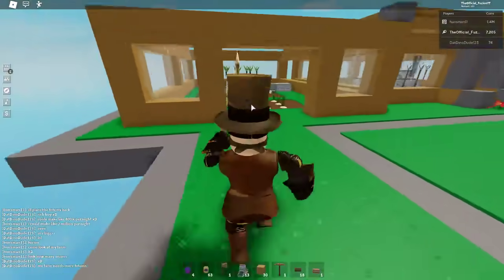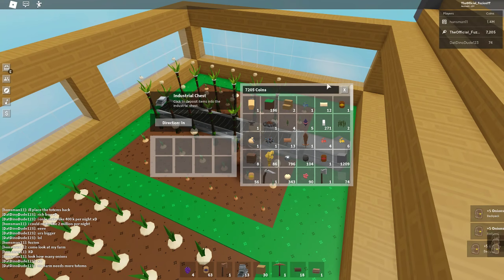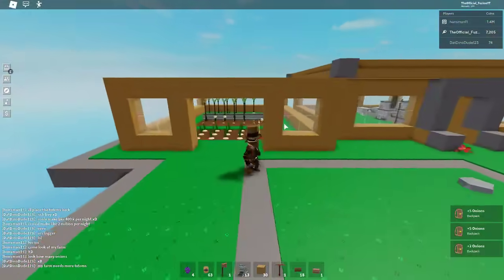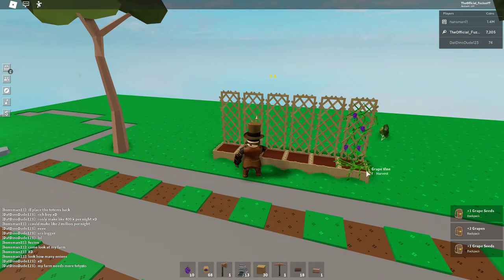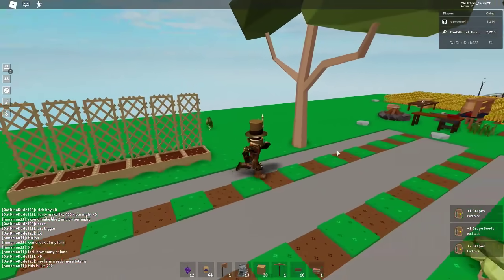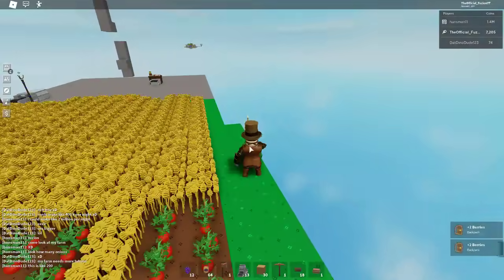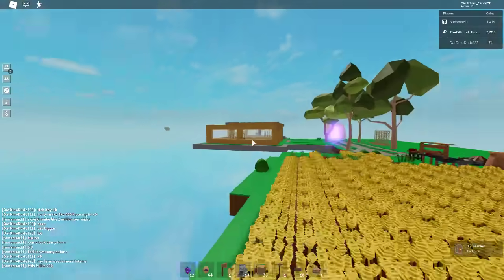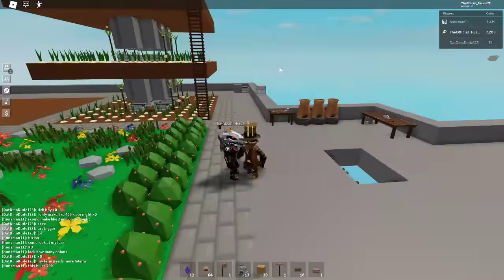My farm right here - I literally thought this was cool, but nope, not even close guys. This is nowhere near even good. I mean, I got my grape farm going. I still have about 69 grape seeds I need to start planting. I don't really know what to do. You can literally see Huntsman's base all the way over there - and okay, there's that Dino Dude's base. So now we're actually going to go over to Dino Dude's island.